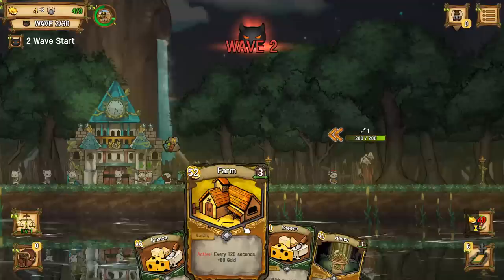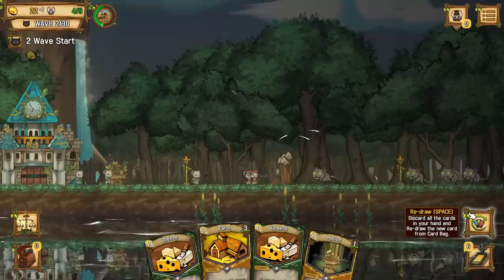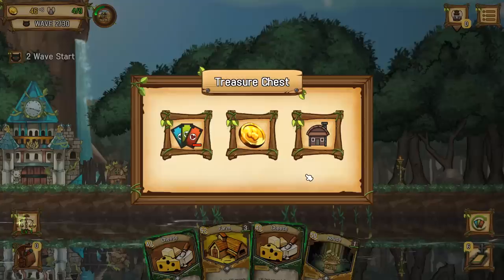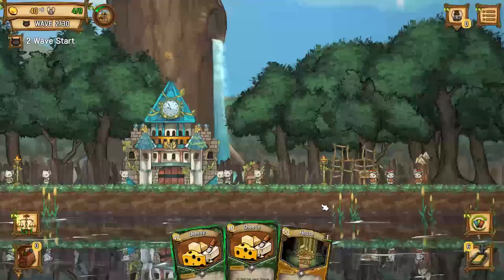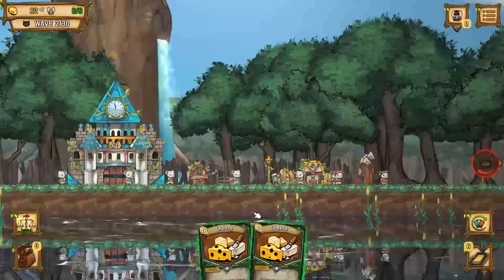We've got an attack coming from over there, so you guys should probably relocate. We've got a few more guards on this side. Let's add another guard. We've got a farm right there, which we're going to need money for. We can also do a house. I think I may have overspent money a little bit. It's a slight possibility that I went in a little too hard financially.